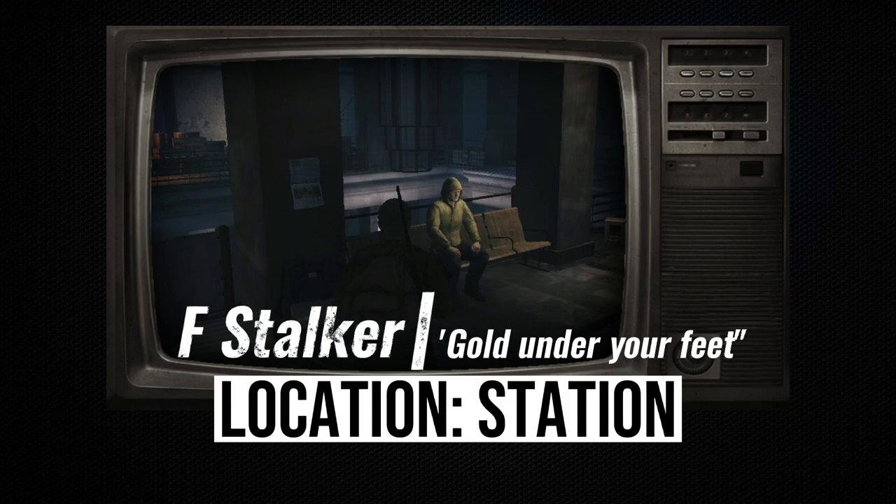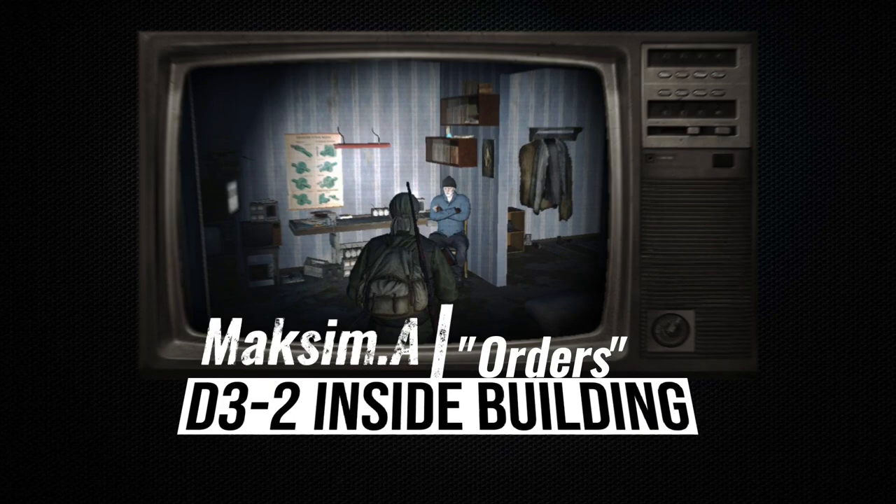The Former Stalker is located on the second floor of the station. He issues the task called Gold Underfoot. You need to find three special radio components inside TVs. These TVs are located inside the houses on Lennon Street.